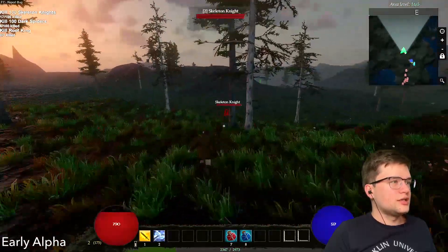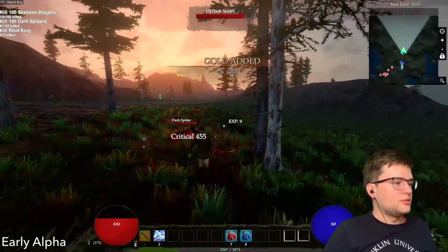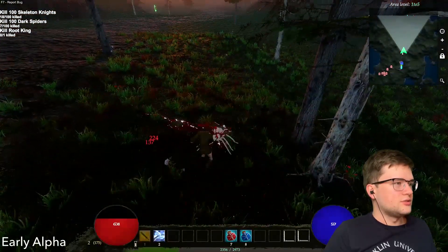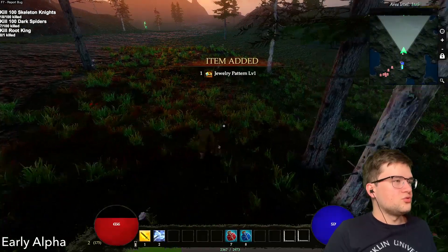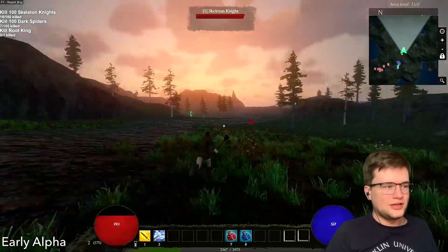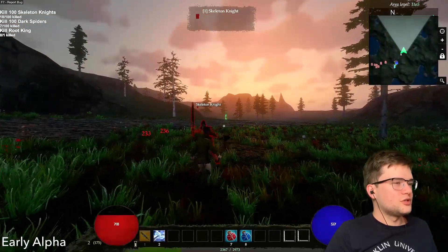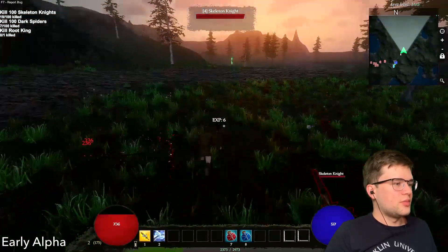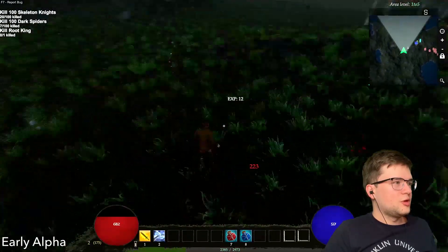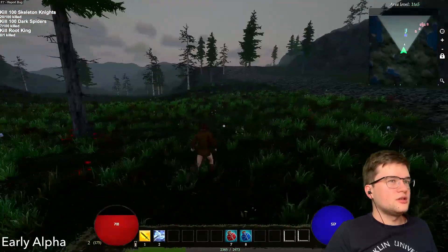The nice thing is that health and mana heal over time, so I don't have to worry about constantly using health potions. I got a jewelry pattern — not quite sure what I'm going to use those for, but we will find out. The whirlwind is still a good mechanic, and it looks like the sun is continuing.